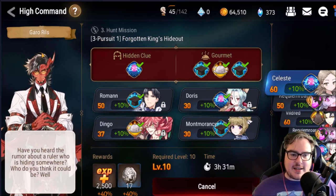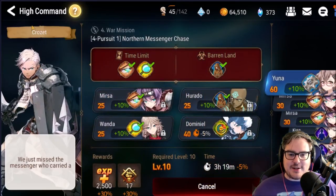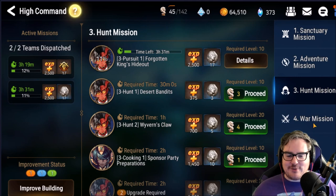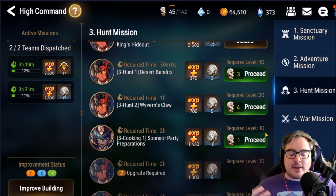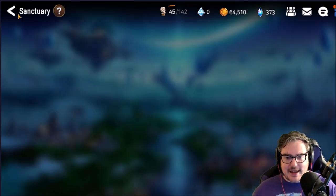The four-hour missions are Forgotten King's Hideout and Northern Messenger Chase. But if you're the person who really likes to get efficiency going, you want to do Trap Removal at two hours and Sponsor Party Preparations at two hours — those give better rewards with less Stamina than the four-hour ones. It's just a little more annoying to deal with, so that's why I went with four-hour missions.